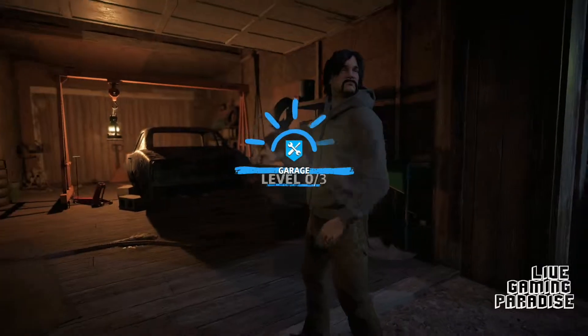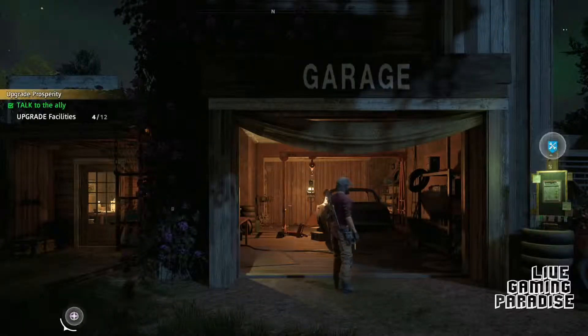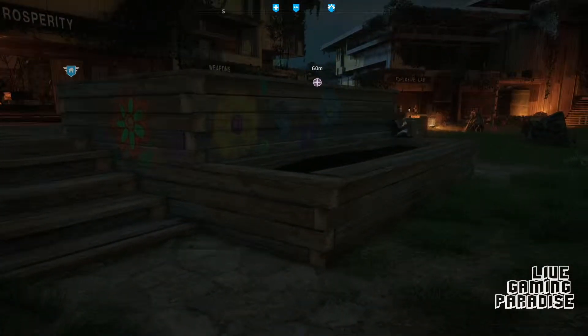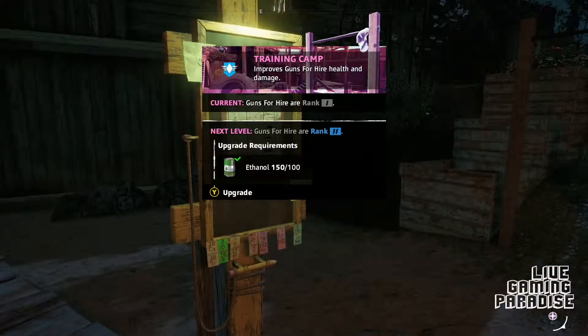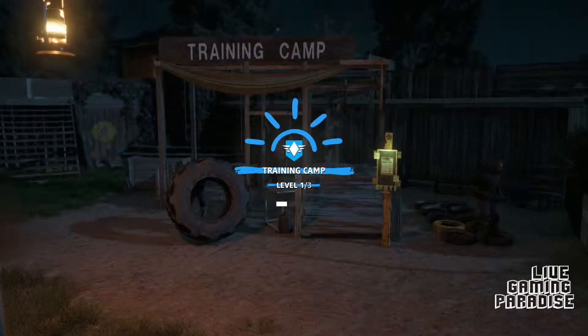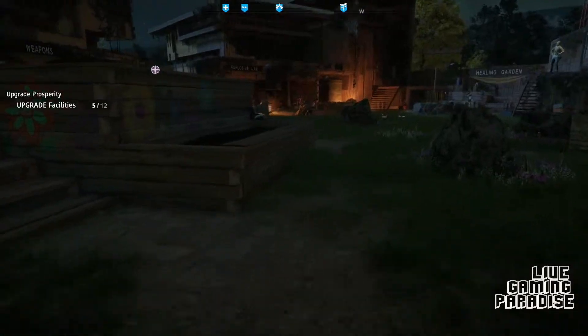I can upgrade the garage — let's upgrade that one, that'll give me some extra stuff. So the garage is level one now. I'll also check the training camp — yeah, it's only 100, I can upgrade that one as well for guns for hire. So that's seven upgrades to go now. I should have some more people fighting alongside me and they'll be well trained, so that will be cool.